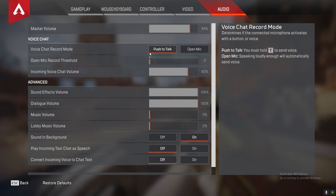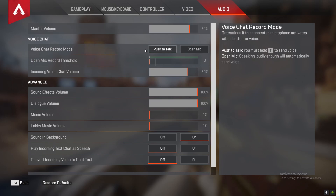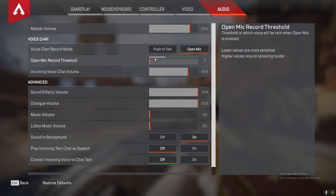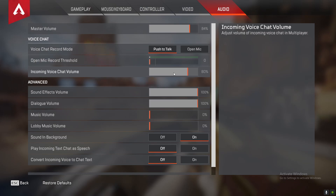Finally for my audio — I have my master volume at 84 because my headphones are a little loud, so I keep it at 84. My voice chat is on push-to-talk because I use Discord to talk to my friends, but in-game I push-to-talk. If you want, you can use open mic — you can see the indicator going up as I'm talking — but I prefer push-to-talk. A lot of people might find open mic annoying. Incoming voice chat volume I keep at 80. Sound effects at 100, dialogue at 100, and music all the way down — I don't want to hear music while playing the game; it throws everything off and the music is really loud in this game.